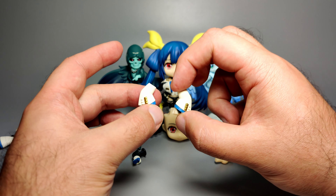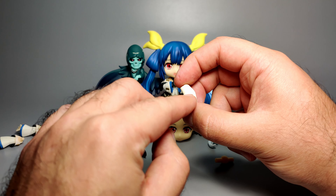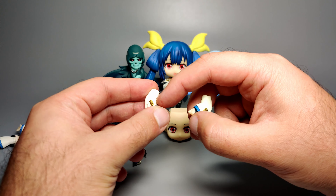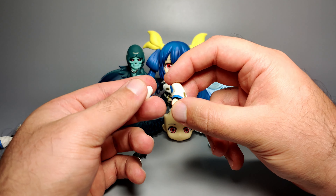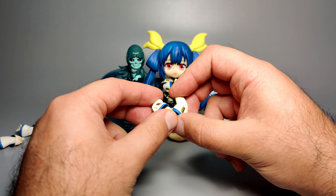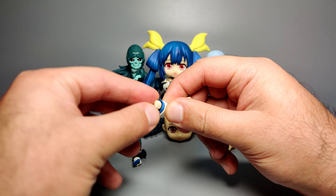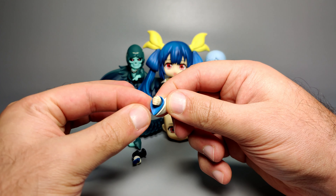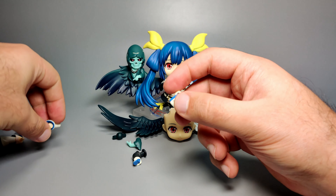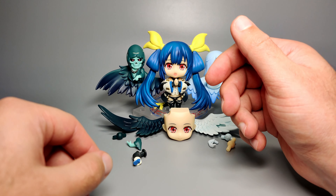One thing I want to point out with my particular one - it might not be the case with yours - is that the shading on one arm is a little bit more cream or yellowy rather than the other which tends to be more on the white side. I can see that clear as day with my own eyes, though I'm not sure if it'll show up clearly on video. The fists - or rather the closed hands attached to this one - are not really fists as such; they're just loosely folded fingers, kind of gently looking. They're quite handy hands to have in my opinion.